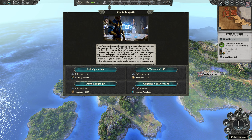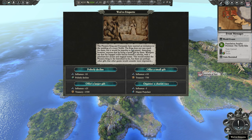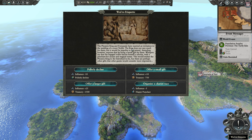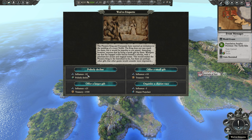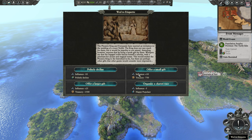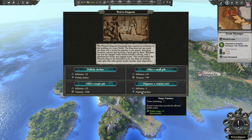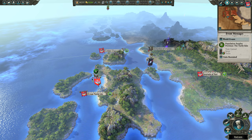We've got this event — the Phoenix King received an invitation to a court noble's wedding. We can decline, which gives us campaign movement range but costs influence; offer a large gift for a ton of influence but at the cost of treasury; or accept with an unhappy populace. Actually, wait — a happy populace! I would gladly pay five influence to get a happy populace. And we're organizing a chariot race — Ben-Hur would approve!